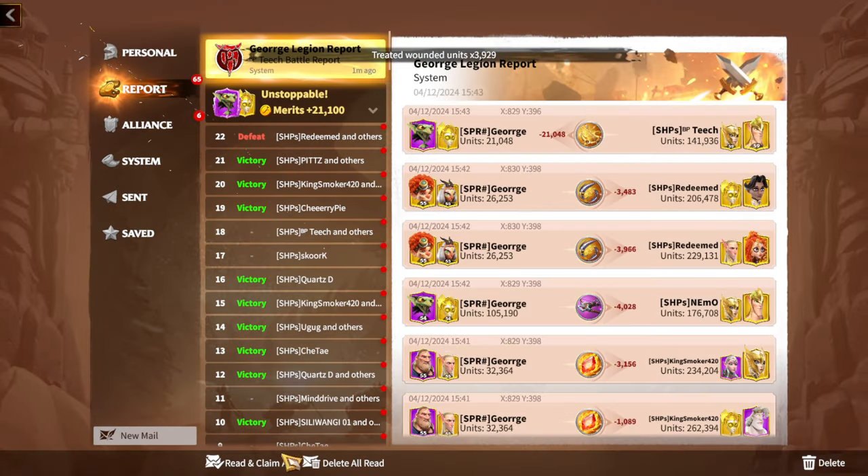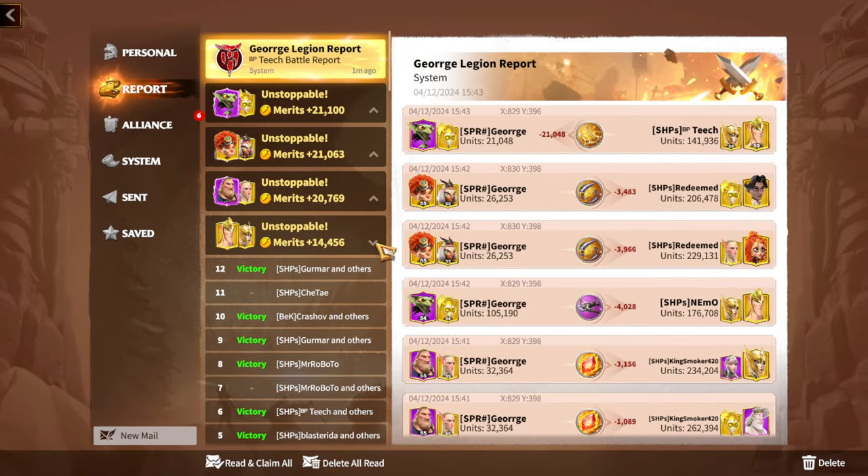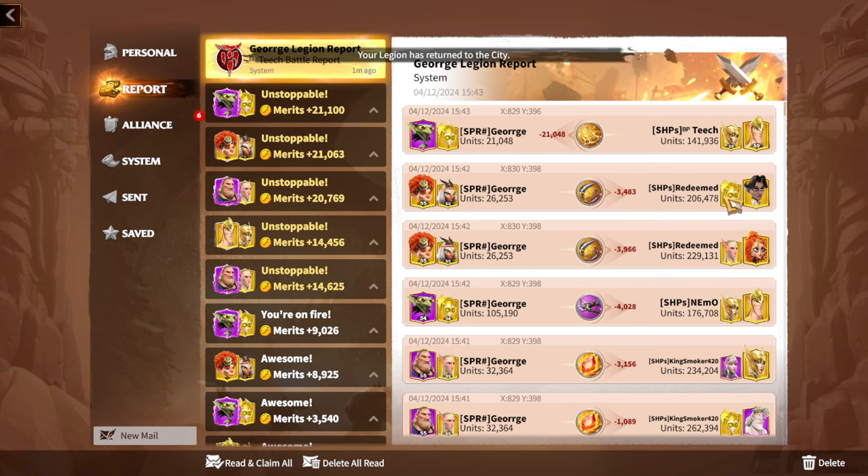There we go — I'm fighting against tier 5 players and look at that, everything highlighted in yellow. Close to 20,000 merits for the three legions I used in this past fight. That's what I've been saying — even if you are a tier 4 player, even if you are a zero dollar spender like me, if you understand the basic mechanics of this game during wars, you are 100% going to get merits.